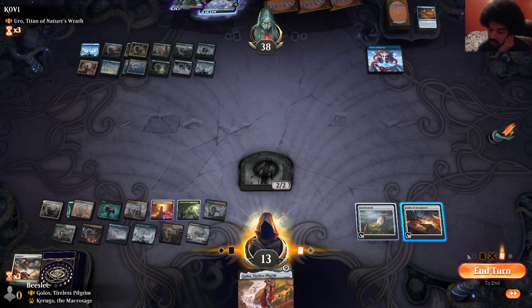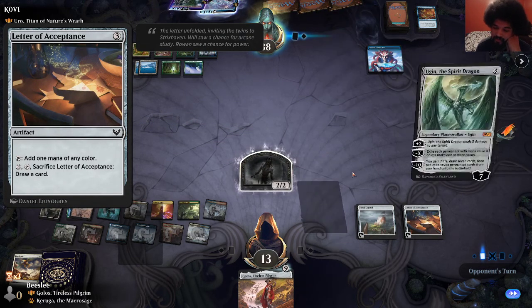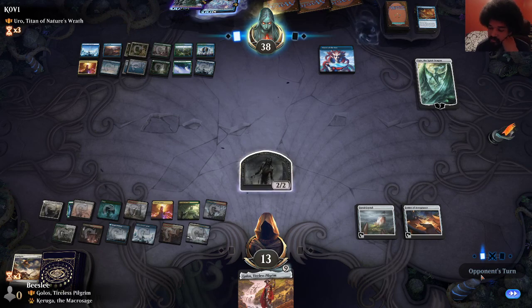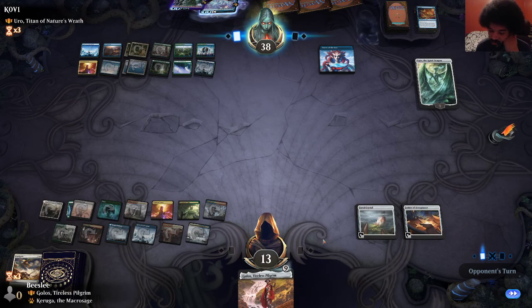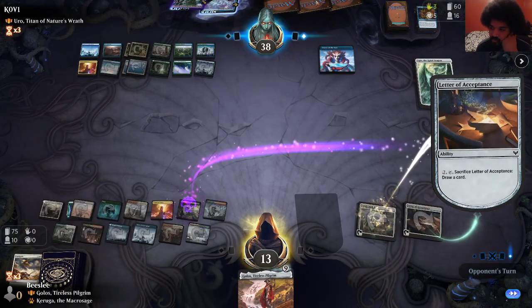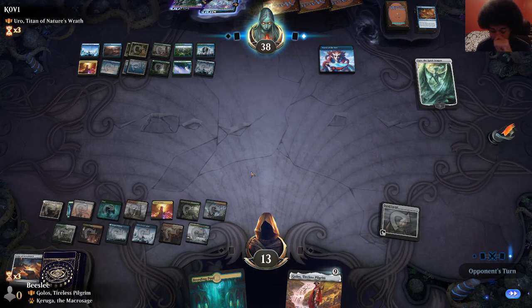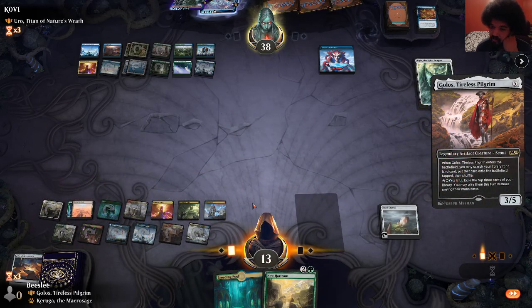Now we can start casting Golos. This does not tap Uro — if we had the tap Uro one we'd be really happy here but we don't. Surprisingly, Ujin is not strong here, especially if it's just lightning bolting a zombie. They have a counterspell, so we're going to draw a card. There's no way on earth they don't just cast Uro there — so it's obviously a counterspell. There's nothing I can do about it, but I'm still going to crack the mana rock.